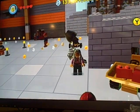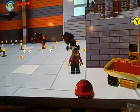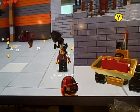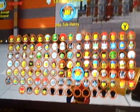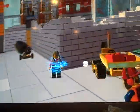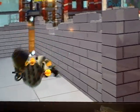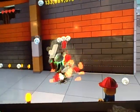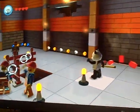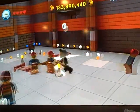Next we have Panda Guy, code NG73OM. He can do secret staff things. He's near Lord Vampire. He's like Vitruvius — he can hit with his staff, do a ground pound with his staff, and throw it. He can also do a secret pose. He's a Master Builder.